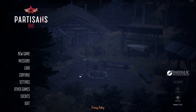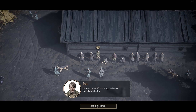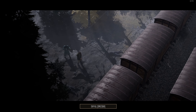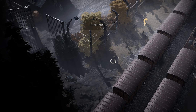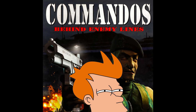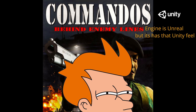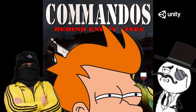In Partisans 1941, you do just that — playing as a Russian captain who escapes a POW camp and decides to continue the war through more unconventional means. You get a basic tutorial of the actions during the escape section, and quickly realize that this is just Commandos: Behind Enemy Lines Unity Edition, with a scent of vodka instead of Yorkshire tea.